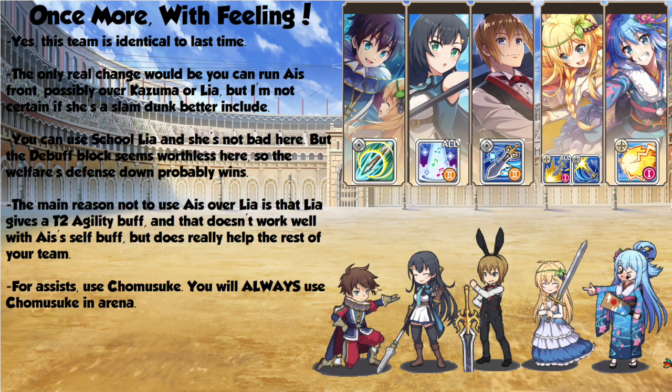Honestly, my team recommendations for this arena are completely unchanged. I think you'll want to use 3-star Welfare Lea over School Lea, simply because that defense down that the Welfare does is going to be more valuable than a debuff block on a boss that doesn't have any debuffs for you to block. The only other change from the original lineup might be you would like to run Eyes here instead of, say, Kazuma, but that's kind of up to you. Overall, the Earth team is fairly solid — you can run Eyes or not and you'll get in good work.